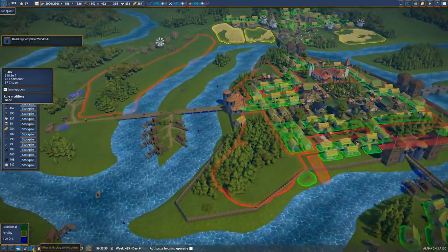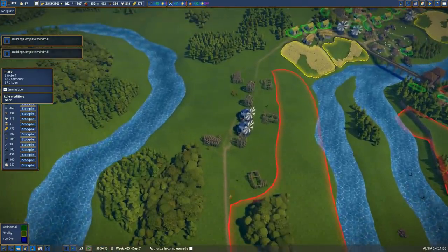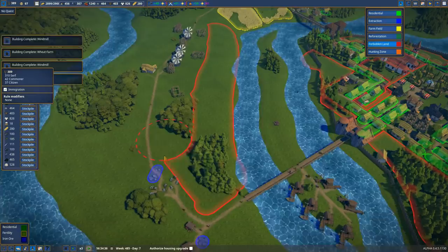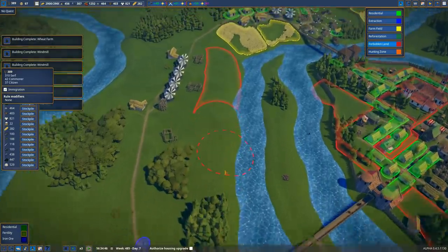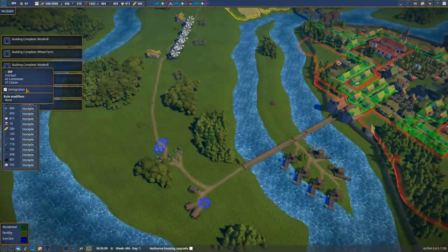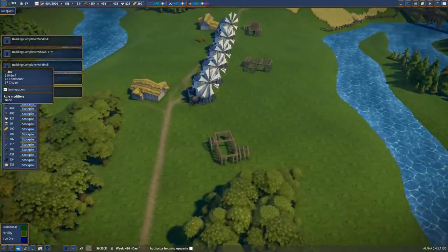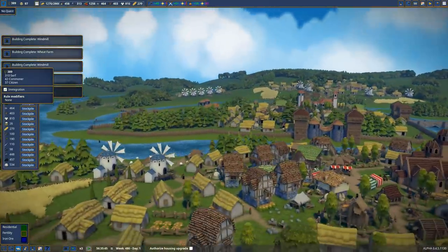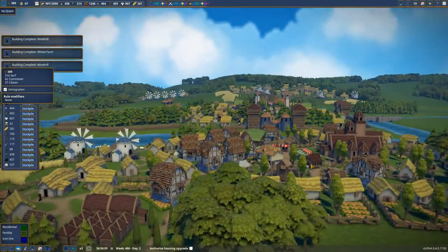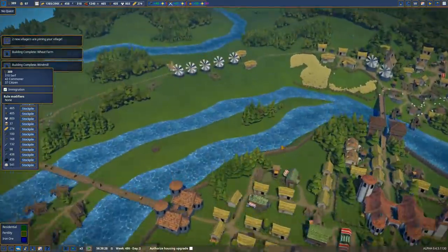We've got our first windmill! Can we get rid of this forbidden zone? Now that we've developed the path, I think we can get rid of that, which is a good thing because I don't really like it very much. So let's get rid of all of that — much rejoicing. Let's get rid of the always-on overlay. So I've got a farm row of windmills — does that look good? I think once we've got the farmland in, that might look kind of cool, especially once the windmills start turning. I like it.